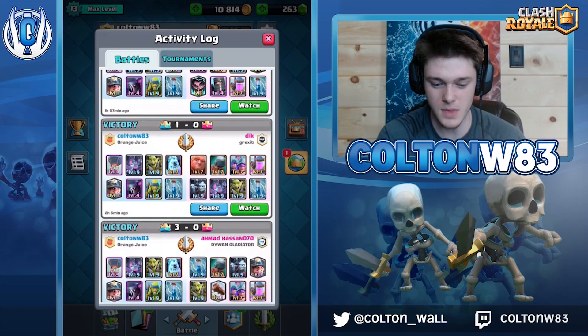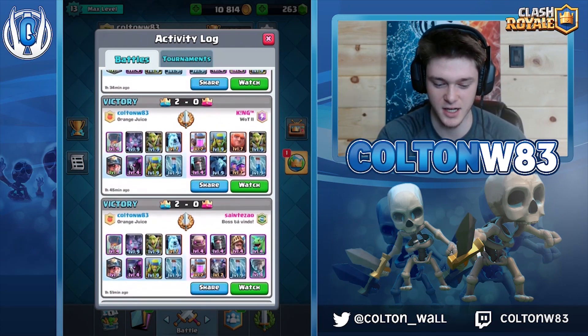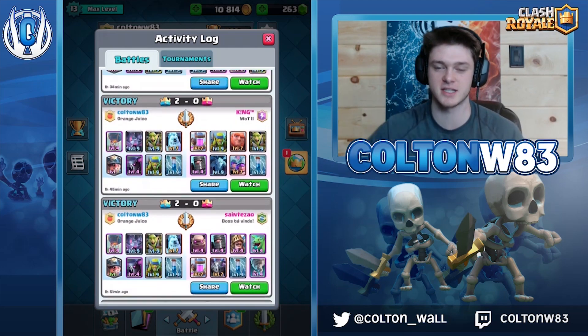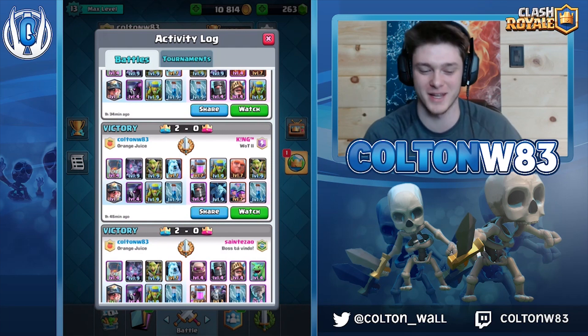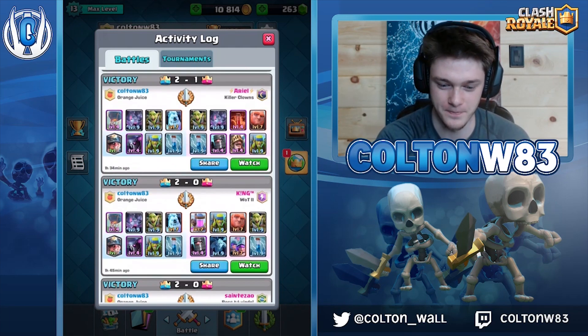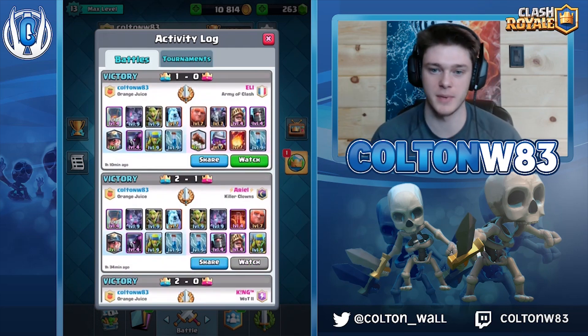Giant is a good matchup but giant three musketeers is awful and I keep getting three musk tank decks. Golem itself isn't that bad, but the problem is you don't have a big spell, so if they go tank and three musk behind it, that's really difficult.